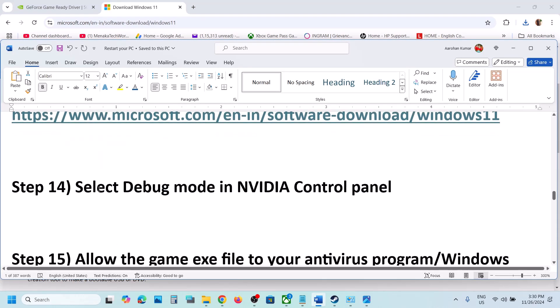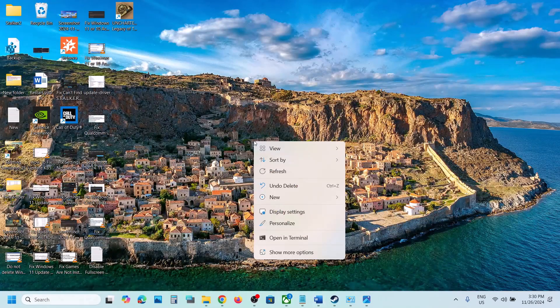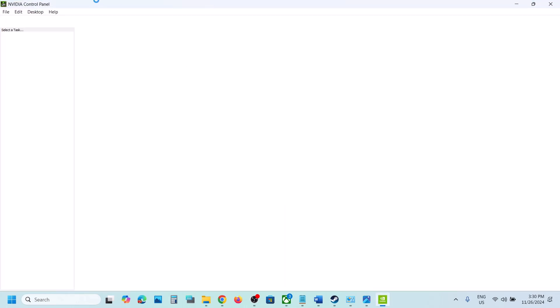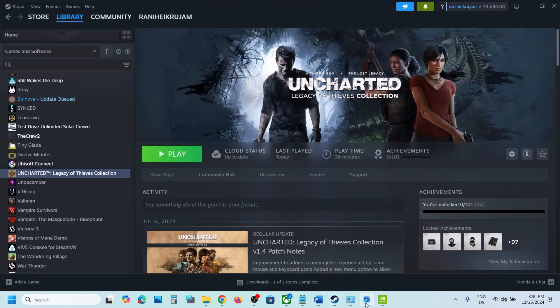In the NVIDIA Control Panel, you can enable Debug Mode. Right-click the desktop, go to Show More Options, then open NVIDIA Control Panel. Go to the Help option and select Debug Mode. Once Debug Mode is checked, launch the game and check.